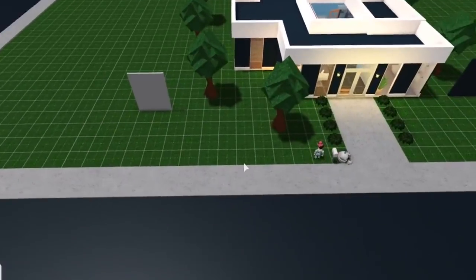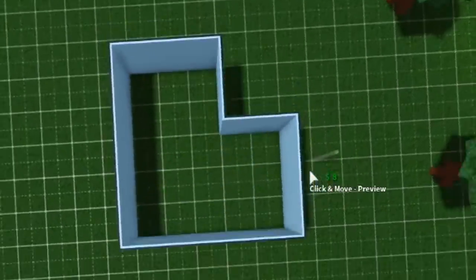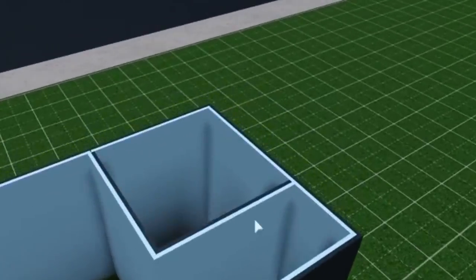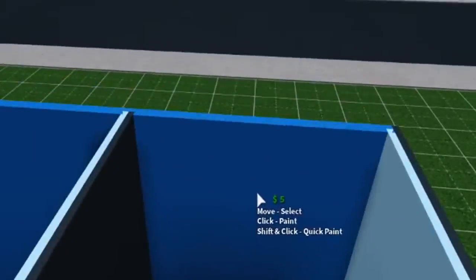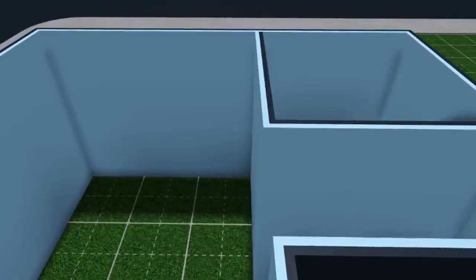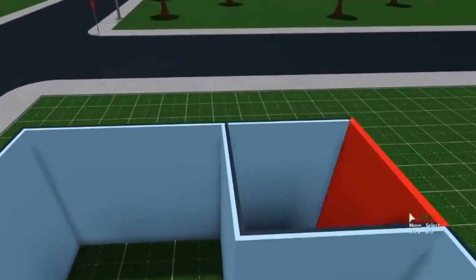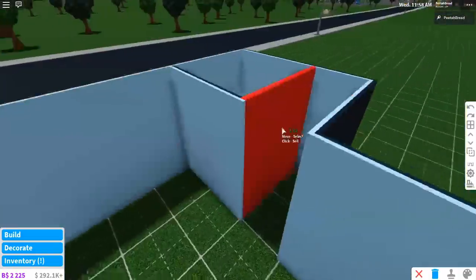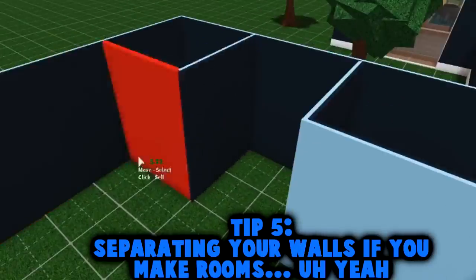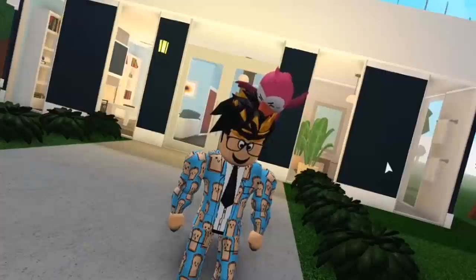Tip number five is a build mode feature. Say you're building a house and you made a room and you want to color only that room, but you can't because it's connected to the other side. What you do is exit out of build mode, go back in, and your rooms should be disconnected. Look at that — easy! This is a simple building tip to separate your walls. They'll be separated, which is great. So if you want to separate your rooms and color things individually, just exit out of build mode and re-enter.